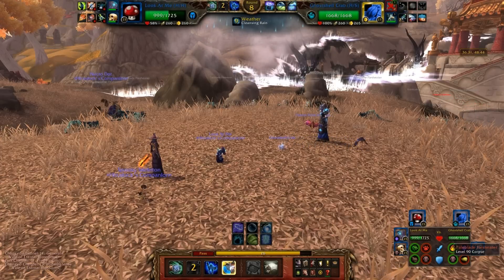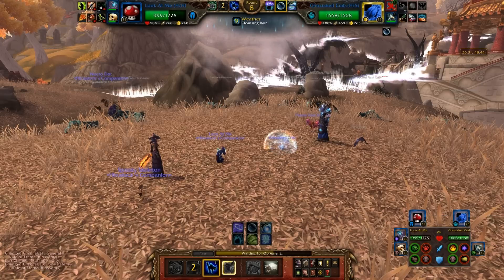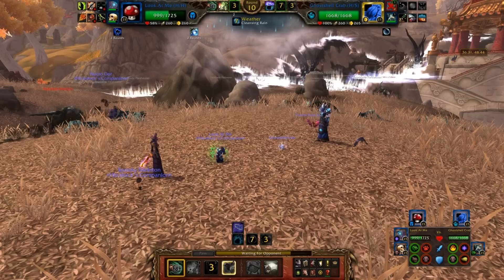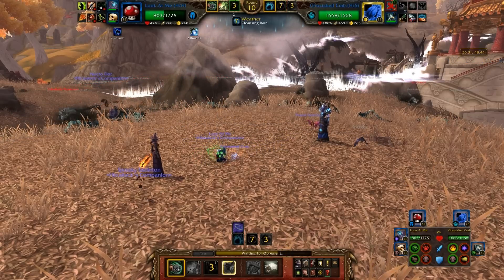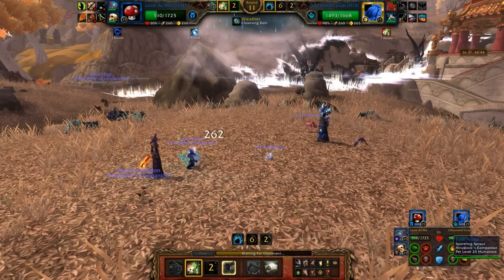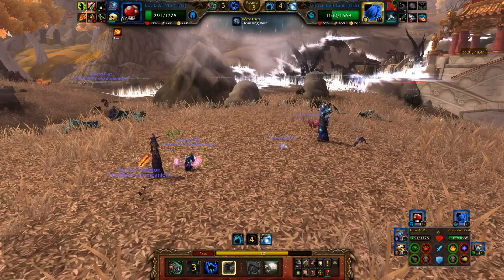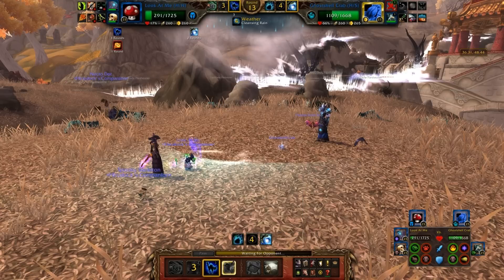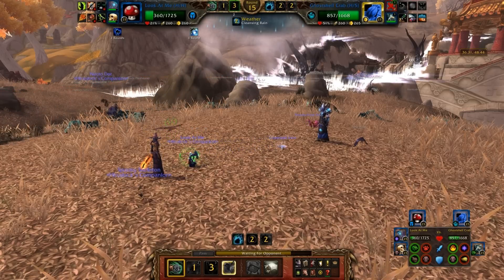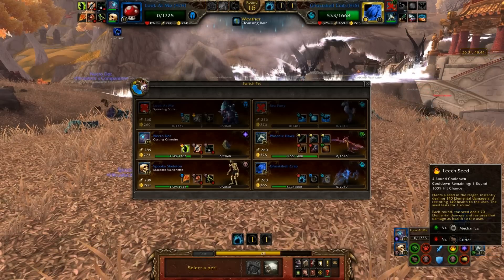I'm going to assume his Ghost Shell Crab. I'm going to assume he's going to go into Bubble this turn, so let's go into Crouch, because I'm not going to be doing any damage to him for two turns. 50% less damage — I should be able to heal up, though. He does hit really hard, but I've got Leech Seed off cooldown. He's hitting with all of his abilities too. He hit with every single Spirit Claw — this only has an 80% chance to hit, you're not supposed to hit with all of them. Thank God he went to Whirlpool. Let's go into more Jabs. Finally, he misses. All is right in the universe. Let's get off one more Leech Seed before he goes into Bubble.